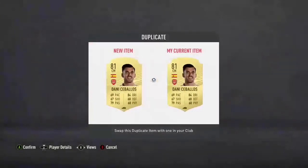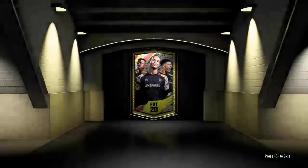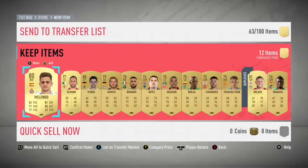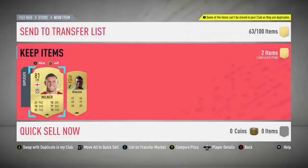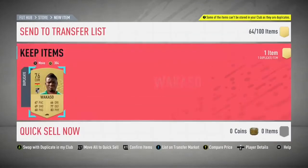This first pack is untradeable - earned through objectives. We'll take the Alou because we can use him. Going straight into the premium gold players pack now. There's a lot of packs in here, praying for a Team of the Year. We've got James Milner - already have him - and Wakaso from the Portuguese league, so he will sell.